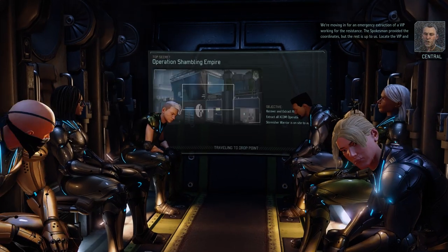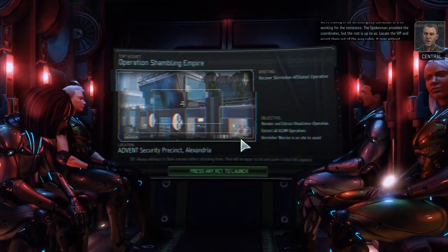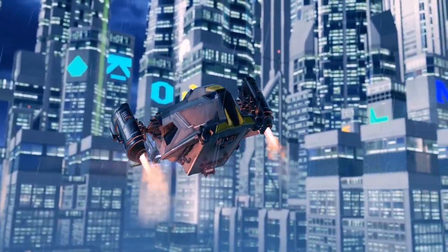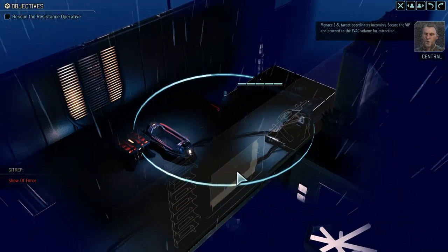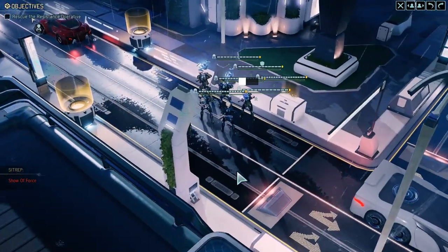Skirmishers are one of three special factions with soldiers with special abilities - looks like we've got one to give us a little assist. Our team is ready to go. There's a VIP - I think in this case we've got some resistance fighters joining us. One of my mods gives different mission types, so not only do we have War of the Chosen content, we've also got new missions from a mod I'm using. We'll start climbing up this building.